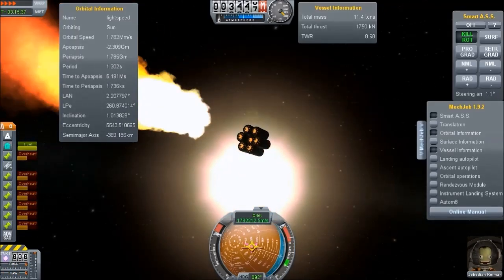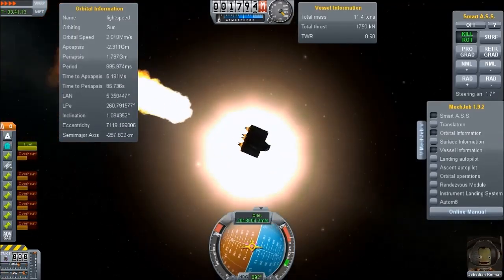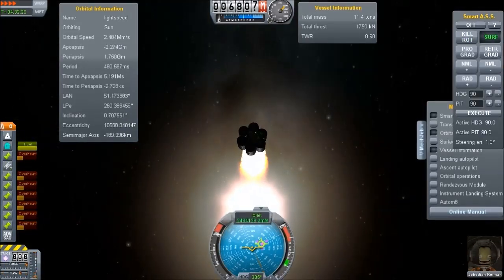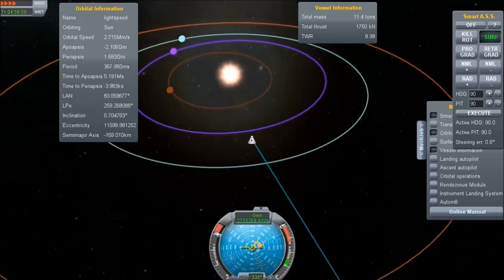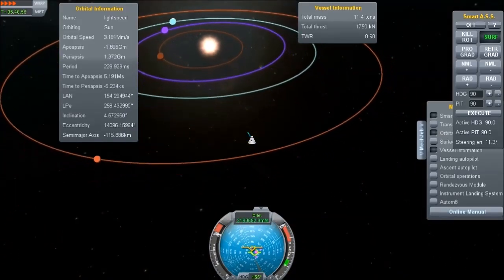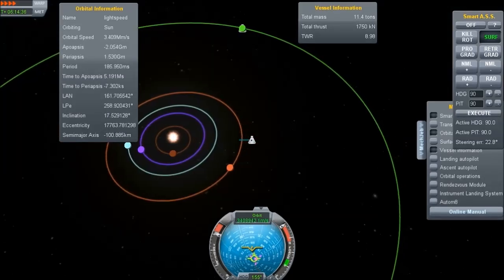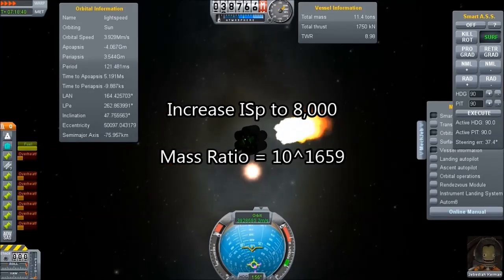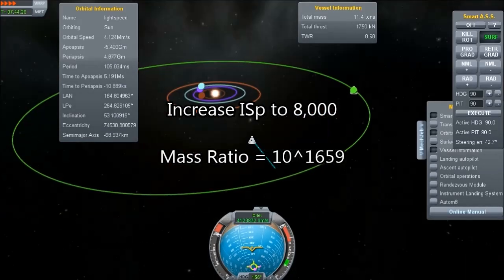The best way to reduce this is to reduce that power value. So what happens if we take the specific impulse and increase it from 800 to 8,000? Well, that reduces our number by a stupendous value — it is now merely 10 to the power 1,659. Still stupendously big and not useful. What if the ISP is 80,000? Then we're at 8 times 10 to the 165.